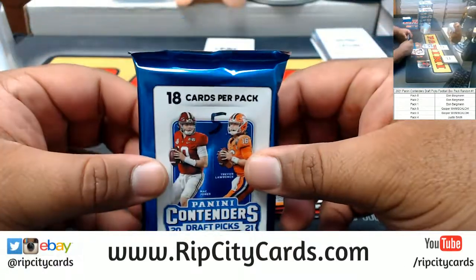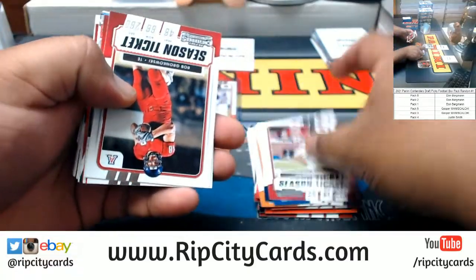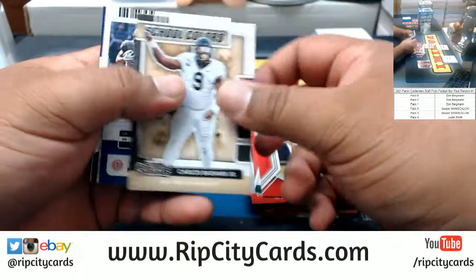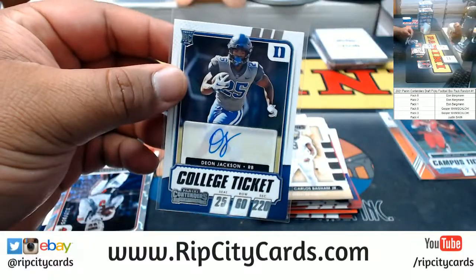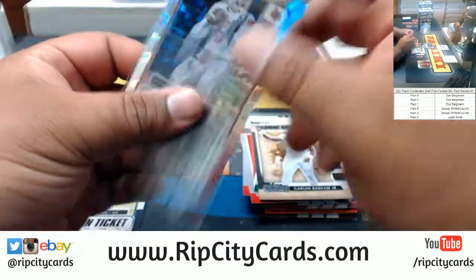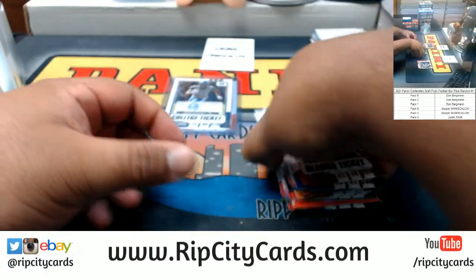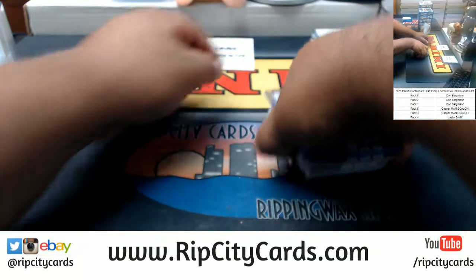All right, pack five now. We got Justin Fields school cutter there. We got Deon Jackson autograph. A Teddy B numbered to 199 — cool looking card. There you go Gasper, got the Deon Jackson and Anthony Schwartz autos.